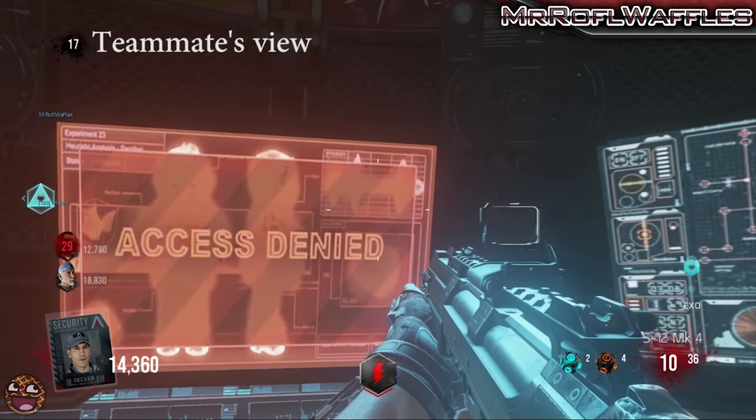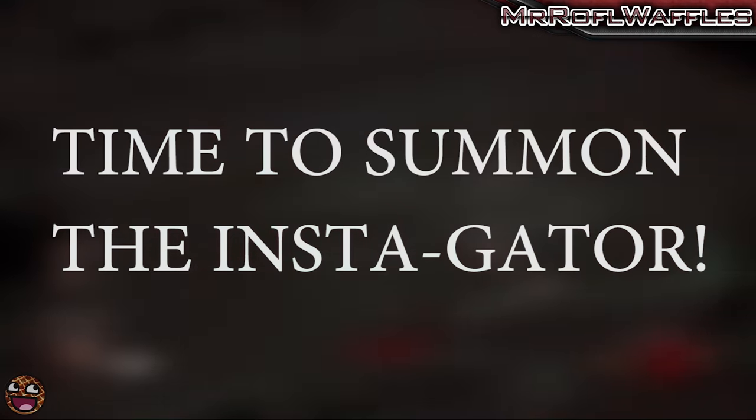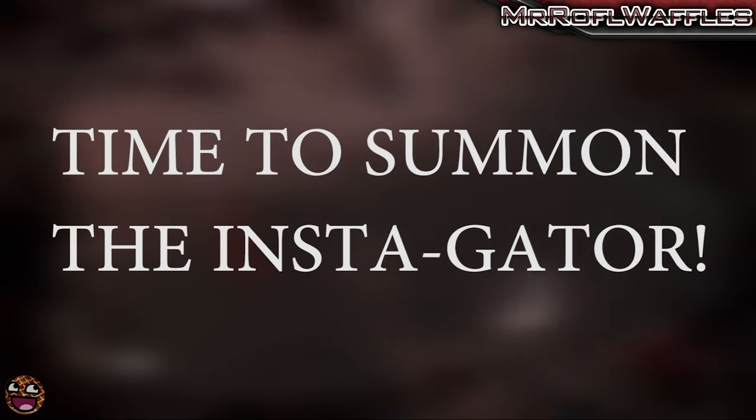Make sure it says access denied and then you're on to probably one of the most frustrating steps in the Easter egg. The step can be done with regular zombies or infected zombies, whatever round you're on, you should be okay. But it will not work with the Goliath himself.